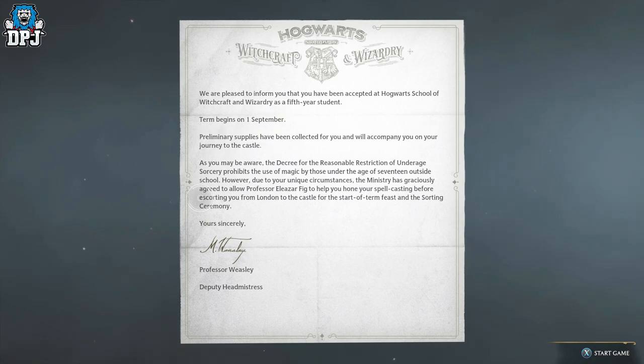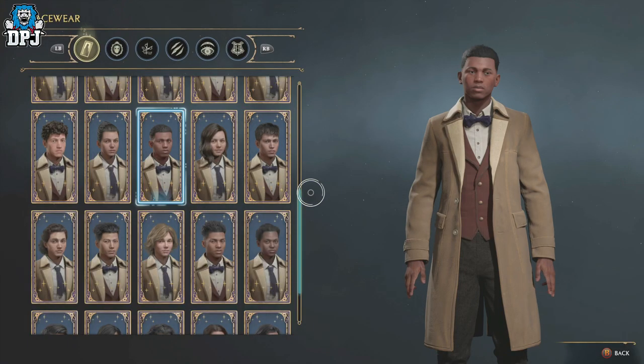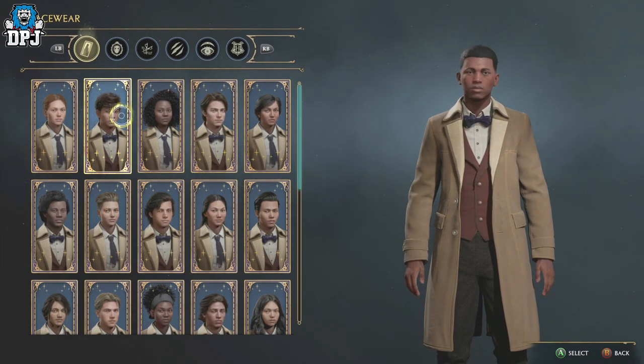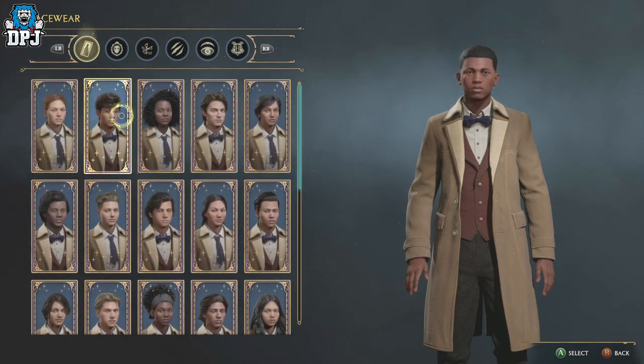Today we jump straight in to the character creation. I've always had an idea for a wizard in mind — I want to create something out of the ordinary, something unusual, and that's what we're going to do.